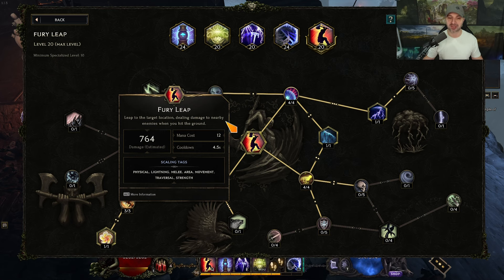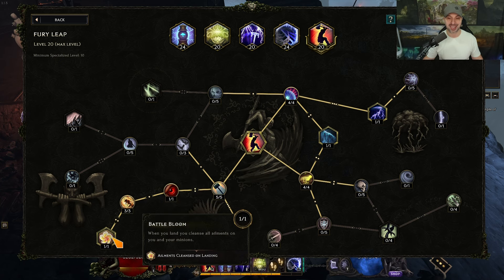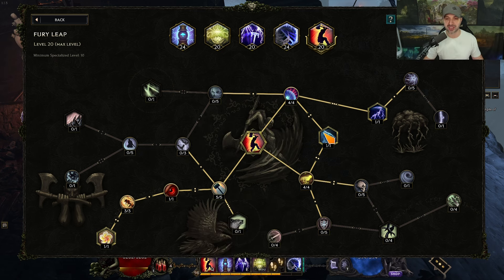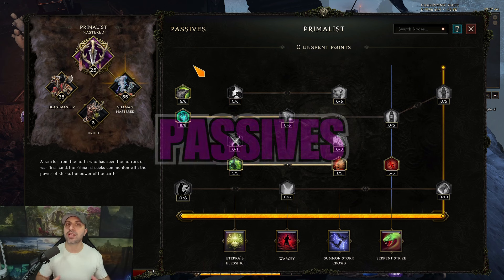Last but not least, Fury Leap — this one is very easy. You're going to get global spell damage, frenzy, health cleanse, cooldown recovery, and vulnerable. The final five points you could put everywhere; you can go into stun chance, or I just take 100% area and cast more storm bolts. Those are the skills.